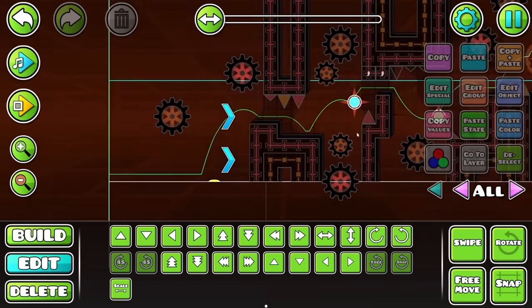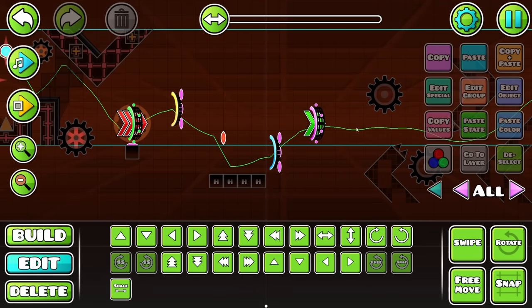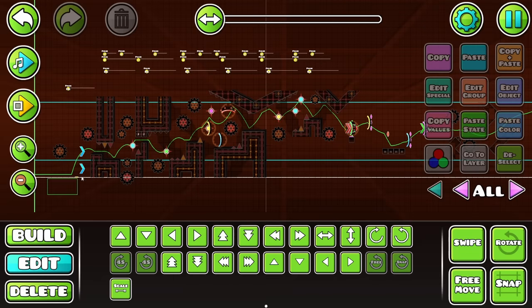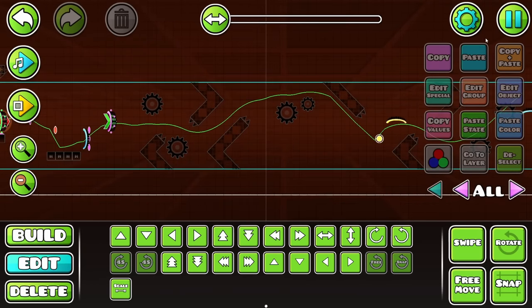I'd call that part just about done. I might leave it at that — there's not really too much else I'd want to add. So now I'm going to skip this transition part for now and work on the ship part. This first part, by the way, took me around about an hour to decorate. And how many objects? 904. Onto the next part then — this should be a lot simpler, I think.